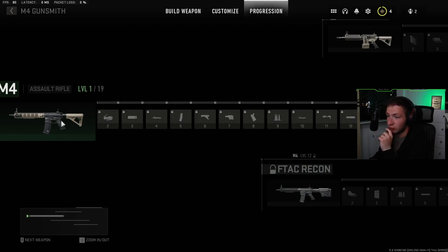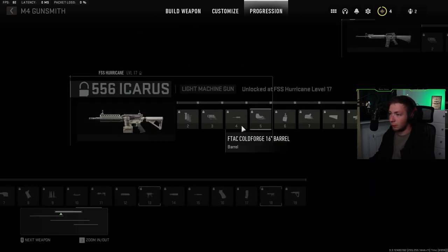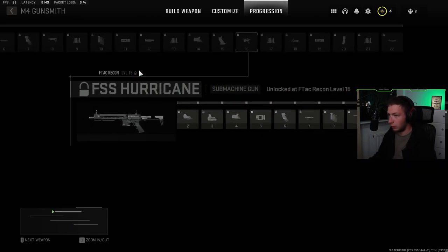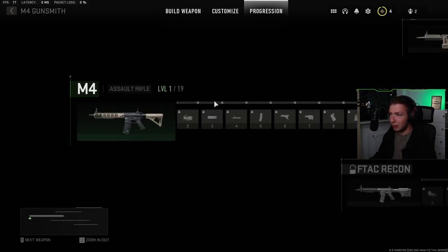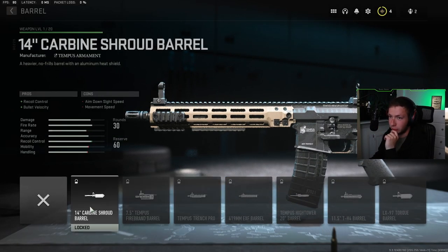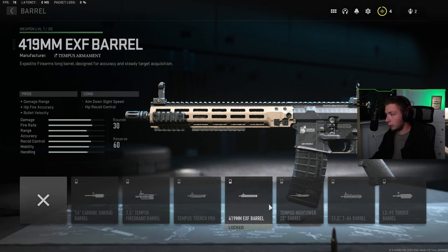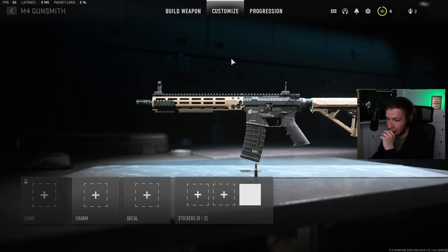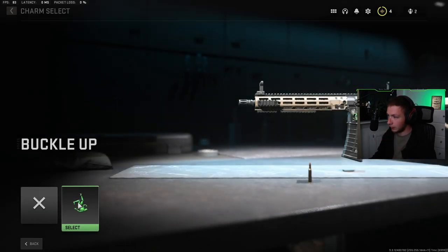If I track this I can see the different attachments I can unlock — things like the under barrel, the stock, and the rear grip. From my understanding, attachments I unlock from the M4 I'll be able to use on other guns as well. The battle rifle unlocks at M4 level 12, and I can continue down the path from there. I hope that makes sense. I'll know more when I get more stuff unlocked. There are locked barrels — I think I just need to keep using these weapons.